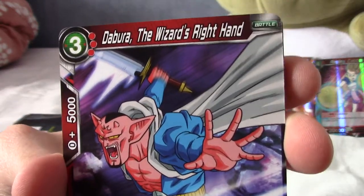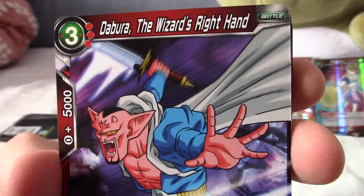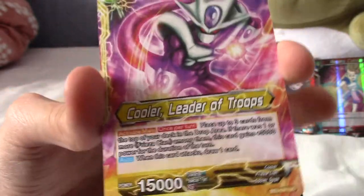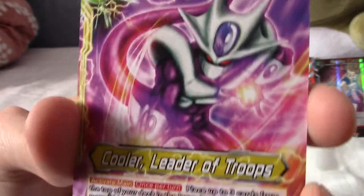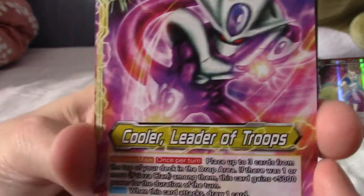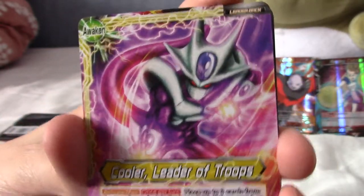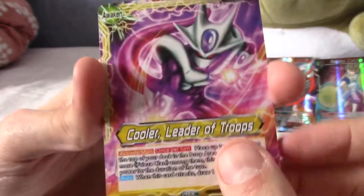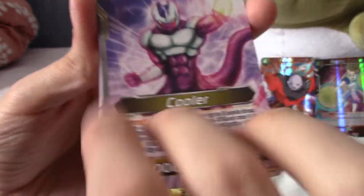Dabura — The Wizard's Right Hand. I pull him a lot in Dokkan. And then — Cooler! If you turn the card around you get the other artwork. I did not know that! That's why when I sent you Cooler — I told you — it was the other side. One of the cards I pulled earlier was a leader as well. You turn it over and it becomes Final Form Cooler, I think. That's really cool — I assume that's how it works.